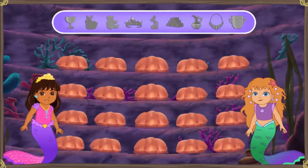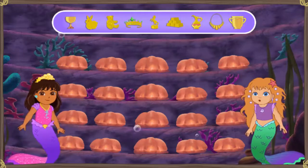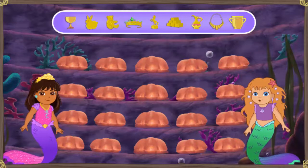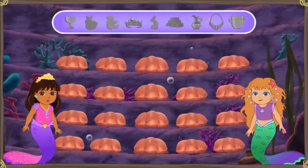We made it past the octopus guard and into La Sirena Mala's treasure room! Dora, look at all the gold La Sirena Mala has stolen! We must get the gold back to its rightful owners! Ya lo sé — just wait for the clamshells to open. If you see something gold inside, click it!